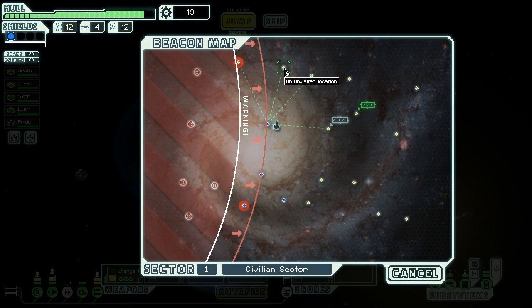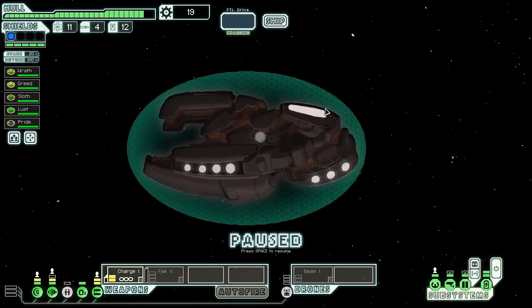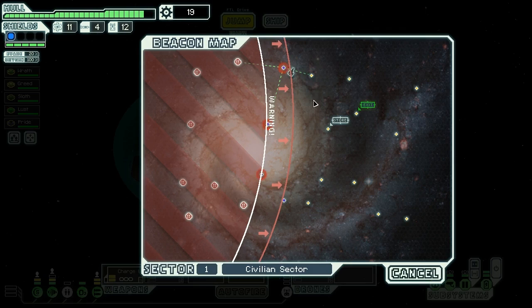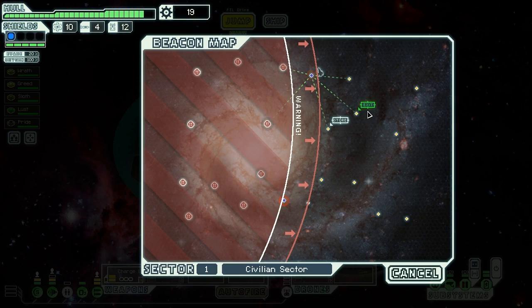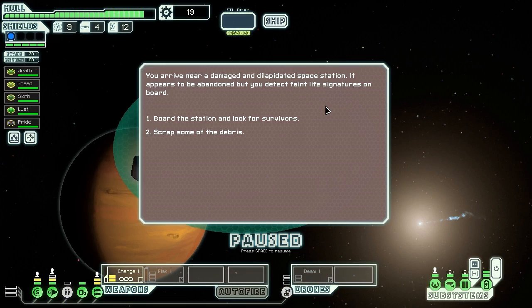There's a store over there but we don't really have anything we want to sell, so we'll just keep jumping. We have the Flak 2 and I'm definitely planning on keeping that. Our jump leads to a remarkable binary star system — the view is beautiful but there's nothing else around, which is unfortunate. A nearby space station offers us drones in exchange for fuel, but I need both drones and fuel so I have to reject that offer. Sadly, that's two jumps in a row with nothing, which is bad news for us.